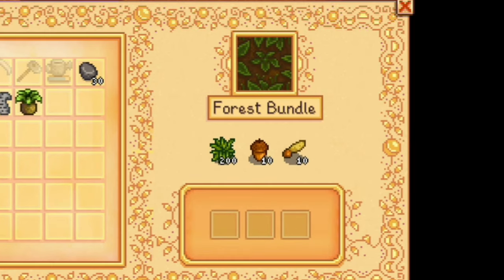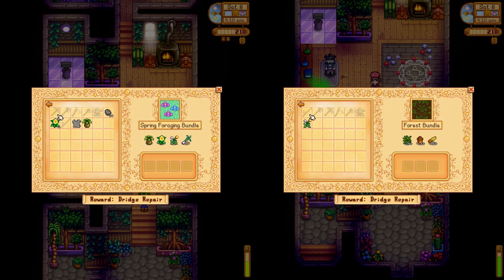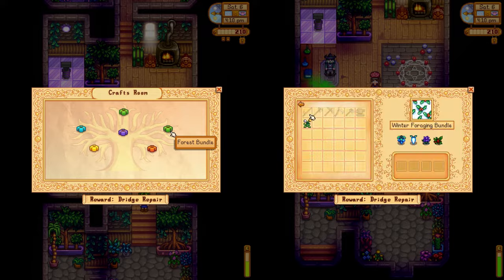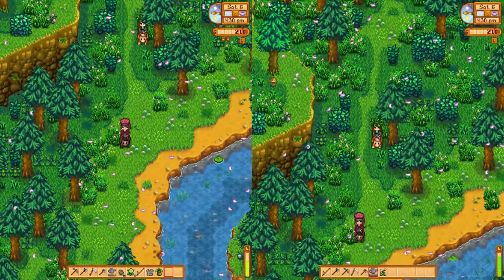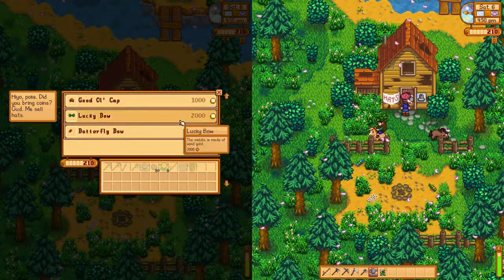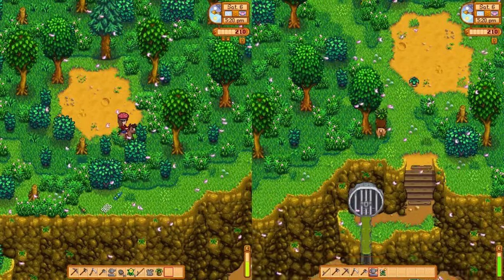This is new — a Forest Bundle! Never seen that before. That one looks easy. All the rest are the same, except the spring onion. The forest bundle is the only new one in its entirety. We'll go next to Hat Mouse first. He's selling some normal hats that are not new from the update. Any spring onions? Yay — there's literally one.